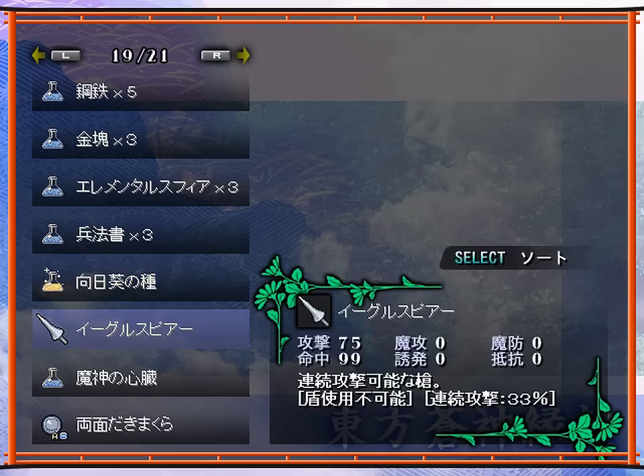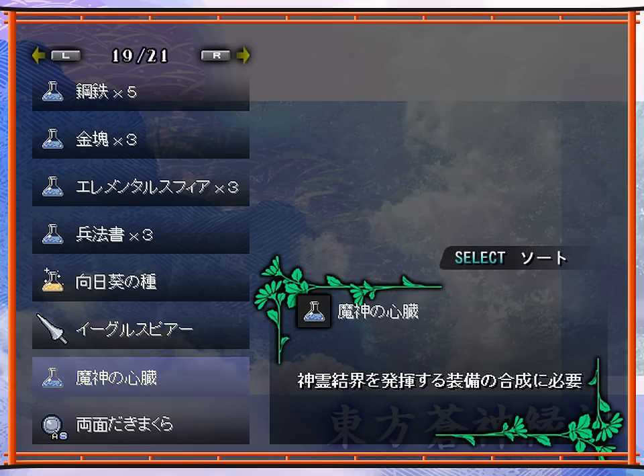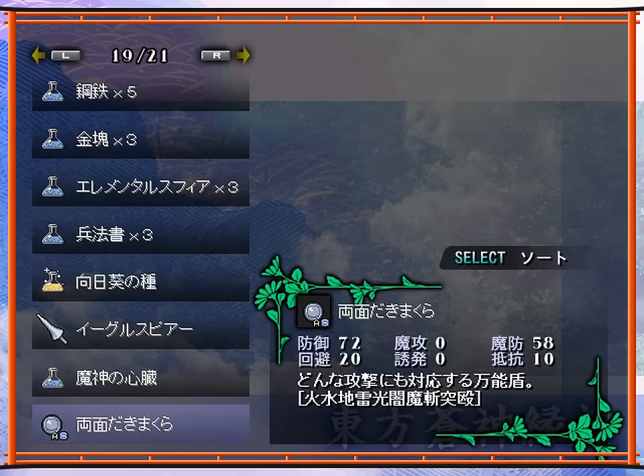And then I found this spear: 75% attack, 33% chance of attacking twice, I believe. And I found this from the Dragon Maids. And then I found this crafting item from that demon guy that you saw at the start of the video. And then I picked up this shield from the eggplant things that I talked about before — I meant I found this shield in my first round when I stuffed up my first recording. 72 physical defense, 58 magic defense, 20% chance of activation, protects against every single element and weapon type in the game.